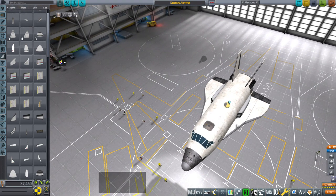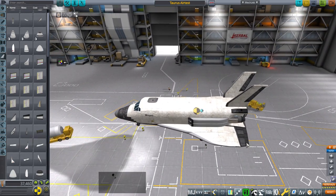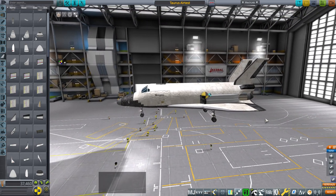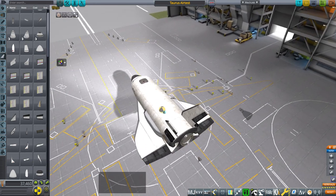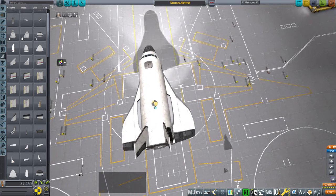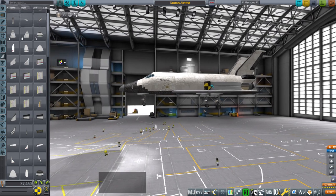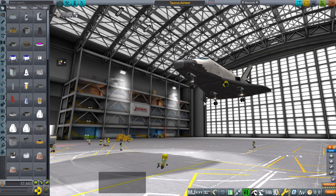One reason it has a somewhat larger wing than the Shuttle Mark 2, for instance, is that we wanted more drag out of it so that it could slow down a little bit easier on return. I don't want to have to do multiple passes where the crew is going to be stuck in the radiation belt for a long period of time, and it might be that we need an even heftier wing than this.